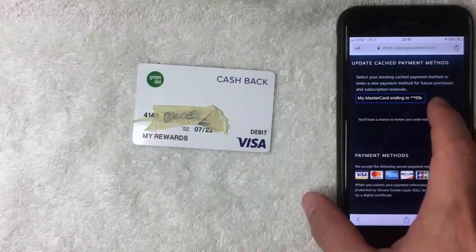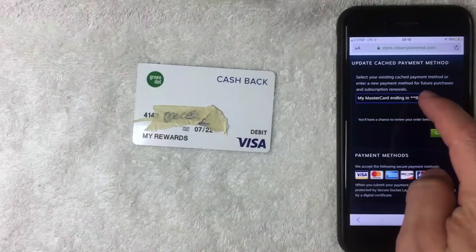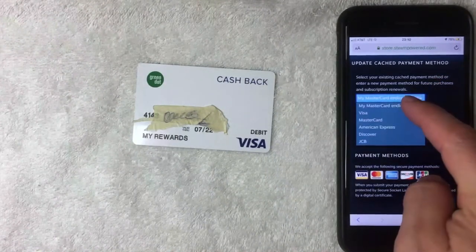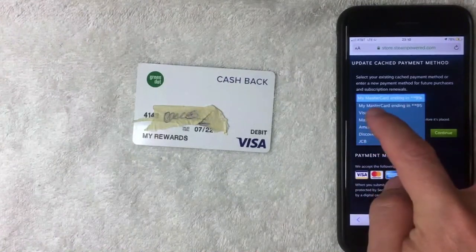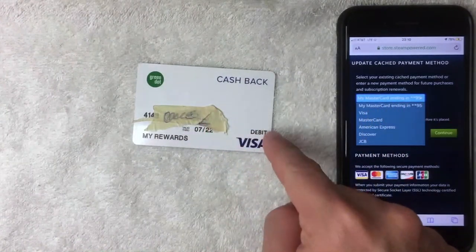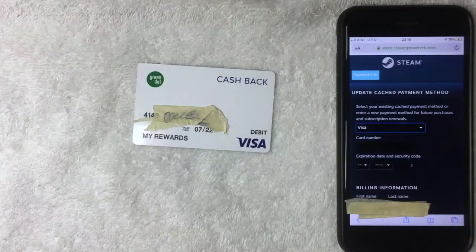Once you click there, a screen pops up showing your current payment method. Click on the little arrow next to the number, and another dropdown menu appears showing the different payment methods that are allowed. Next, go ahead and choose Visa, since this is a Green Dot prepaid debit Visa card.